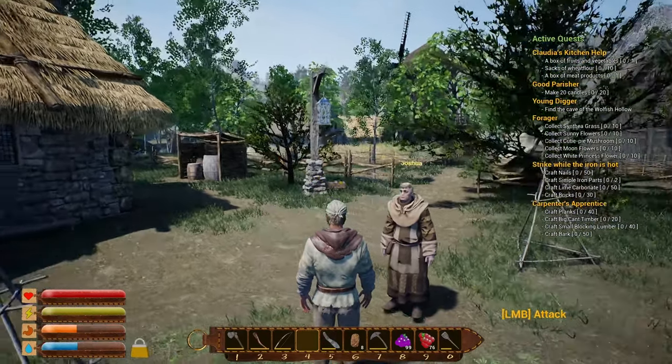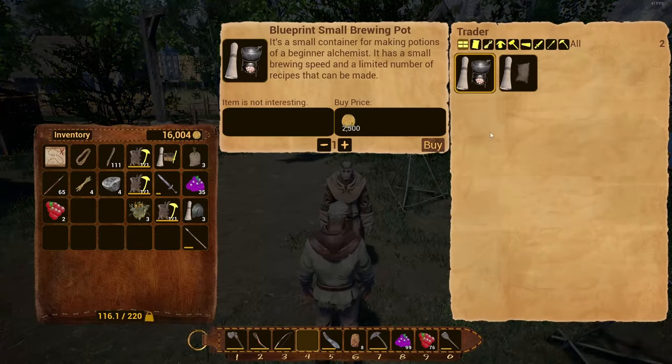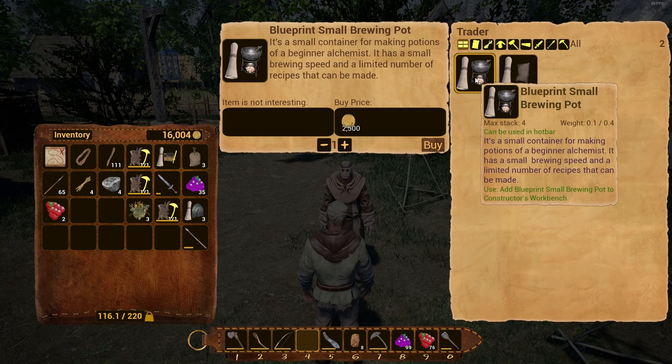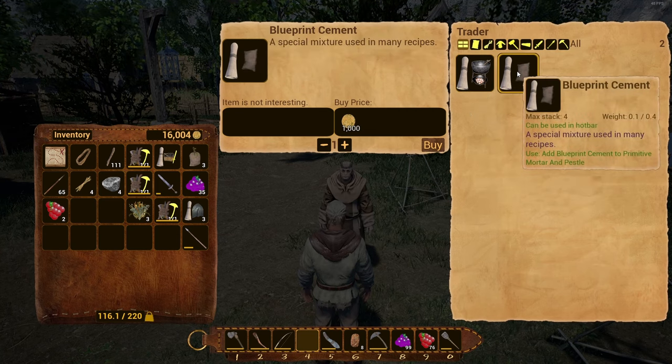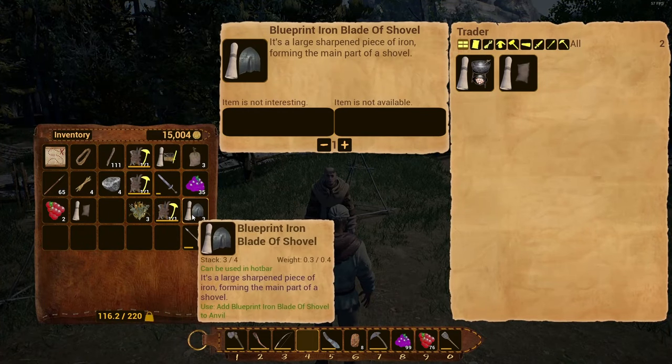We're going to go ahead and get into making some cement. In order to make cement we need to come to Joshua and get his recipe. Let's see what he has for sale. We can get the blueprint for a small brewing pot — a container for making potions for a beginner alchemist — it's 2,500 gold. We'll hold off on that for now. We'll spend 1,000 gold to get the blueprint for cement — go ahead and buy that.